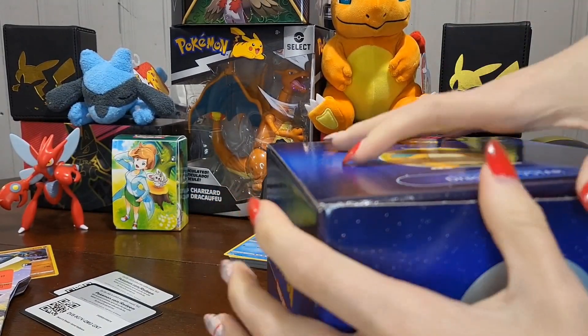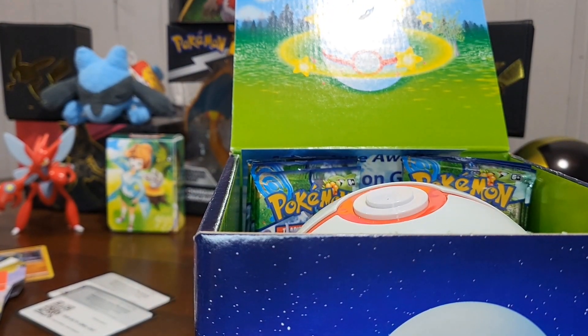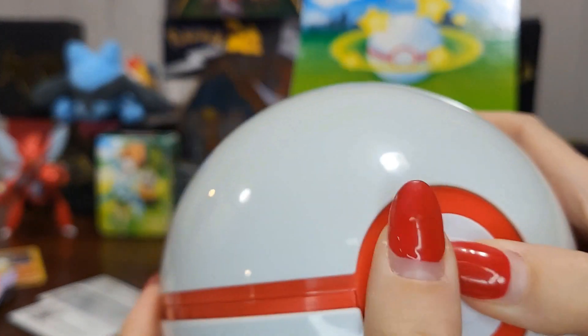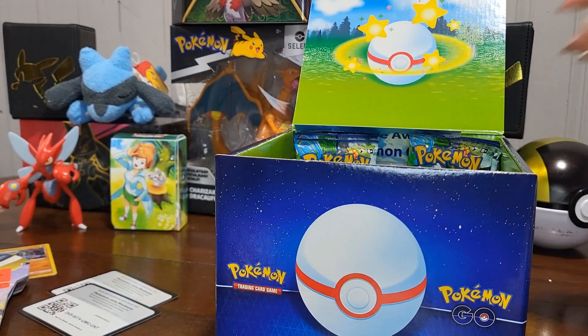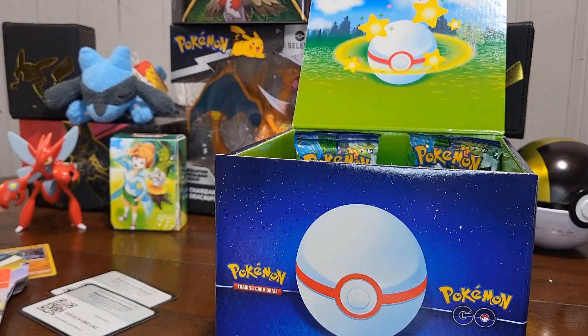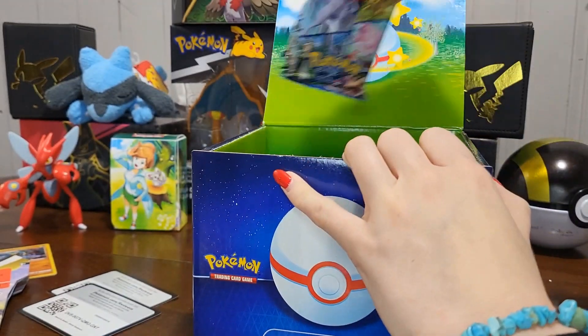Not too sure how this box opens, but on the inside we have a Dragonite V card and a ball. I've been told this ball can actually hold cards. We also have nine Pokémon Go booster packs.